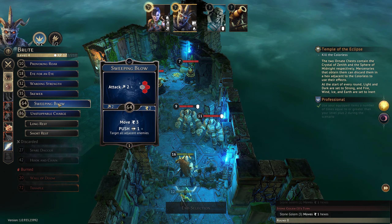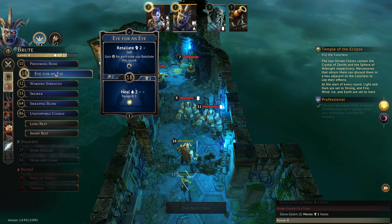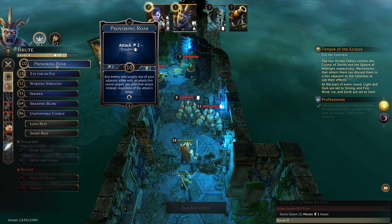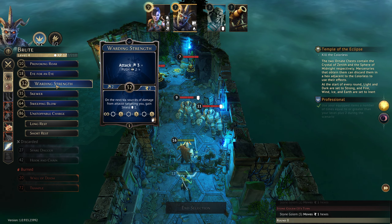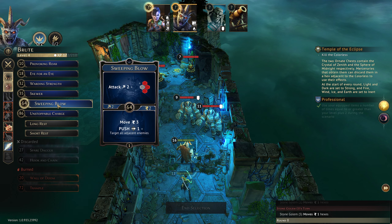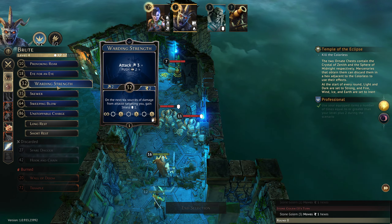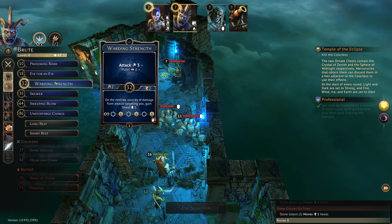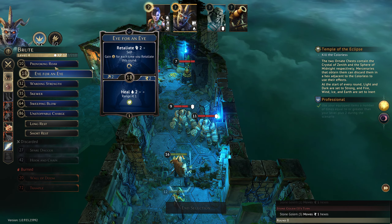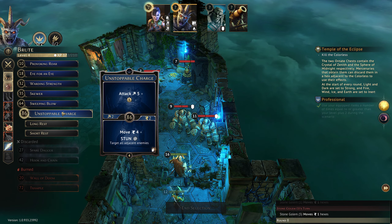So we want to attack these guys at range but we don't get too many options for doing so. Perhaps we can Skewer on top — is there anything useful we can do on bottom? Healing is not useful, we could put up Warding Strength, we could move and push. But I don't think we can move to push anything into the trap. So we definitely want to Skewer — we're just not going to get anything else to go right now I think.